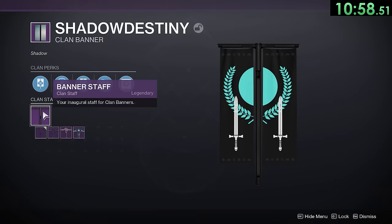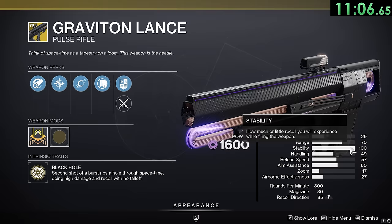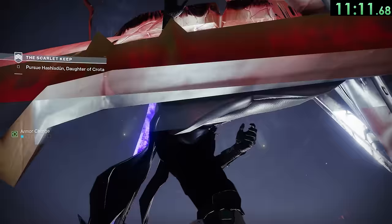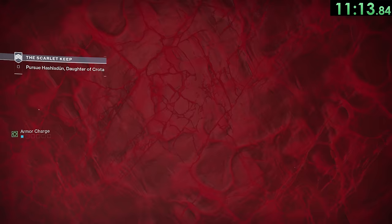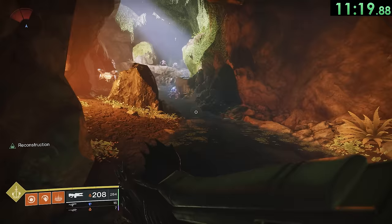Every season we actually get a new clan banner customization option — you can access this through the clan options underneath your class item. Graviton Lance is officially from Chicago. Taking a selfie while traveling in an elevator can have some rather strange side effects. Enemies in Destiny 2 will measure how scary your Guardian is in order to decide what to do, and the official unit of scariness is clowns.